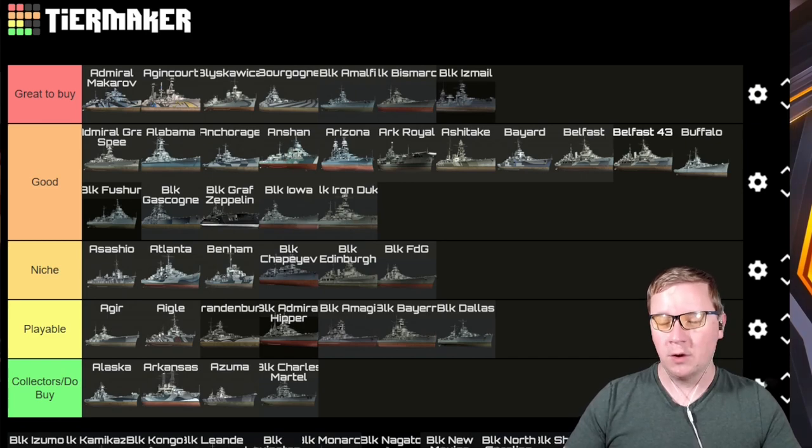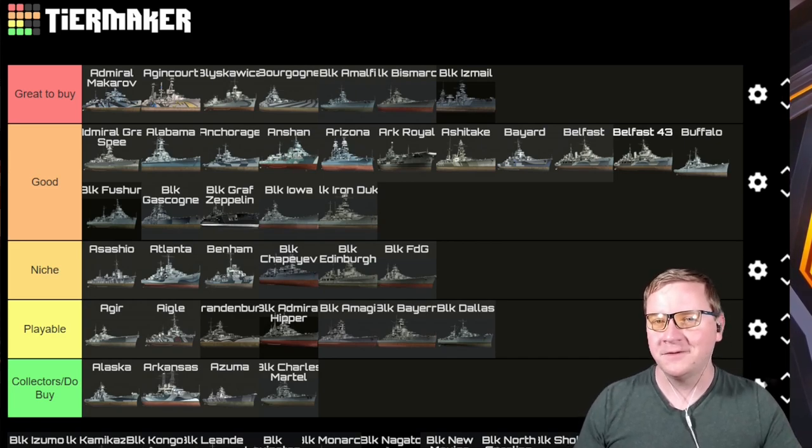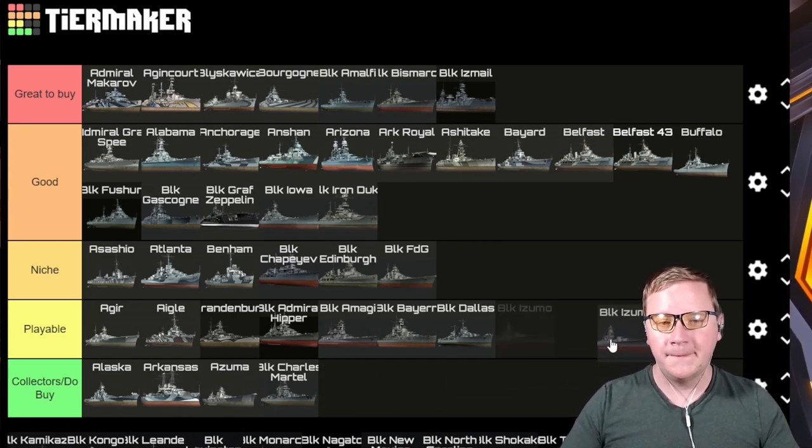Black Ishmail — goes right up to Great to Buy. This is an incredibly strong, basically tier 6 Roma as many people consider it. It's got a lot of firepower, great skills for its tier, and handles most teams incredibly well. Take it out with extreme prejudice if it's on the enemy team, or if you get it, definitely enjoy yourself.